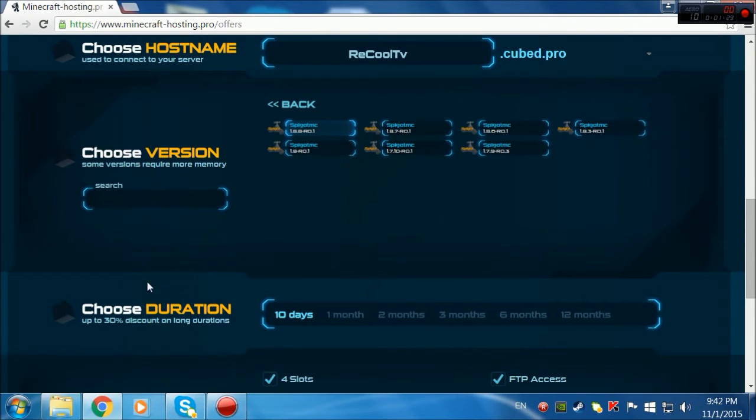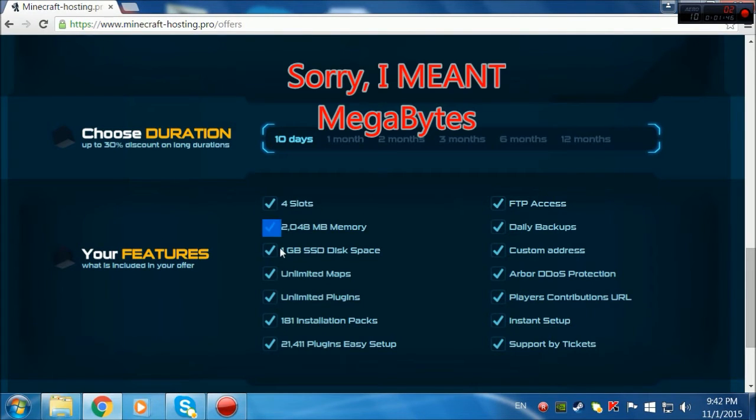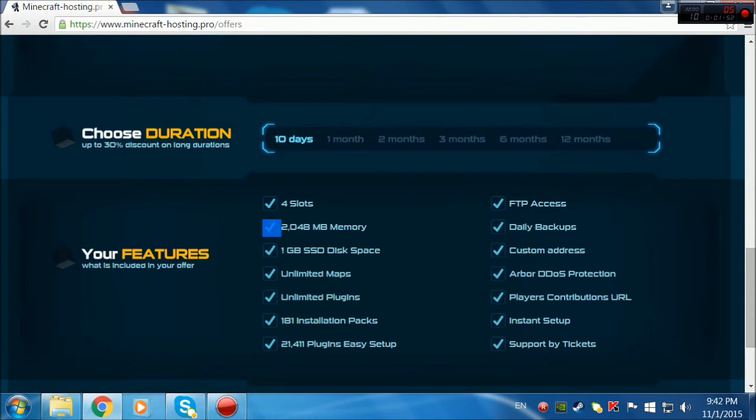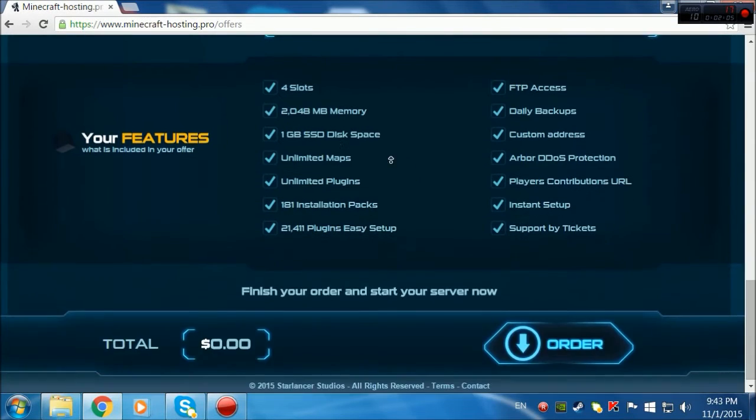You don't have to search manually if you don't want to. There's also 'choose duration' — you can only make it for 10 days. These are the specs: four slots, 2000 megabytes of memory. Of course, if you want to keep your server, the only way is by paying. But for free you get 1 gigabyte SSD disk space, unlimited maps, unlimited plugins, 181 installed packs, FTP file access, and daily backup. You can even take a backup — I love this website, it's amazing.